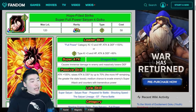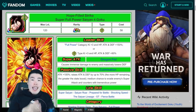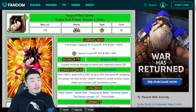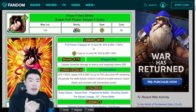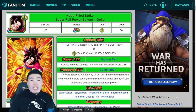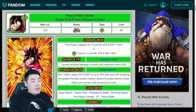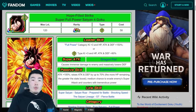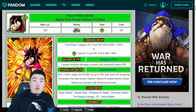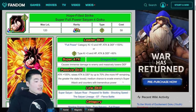Moving on to his passive, Culmination. He'll get 100% attack initially, and he'll also raise his attack and defense by up to 70% based on the amount of HP you have remaining. So essentially, when your team is at 100% HP — full health — this guy will be at his full power, with 170% attack as well as 70% defense. He'll be hitting very hard as well as doing a bit of tanking. He's not going to be the best tank, but he will be able to tank a good amount of damage. In addition, he has a medium chance to evade the enemy super attack and counter with tremendous power, which is an extremely good mechanic that the original SSJ4 Goku and SSJ4 Vegeta had.